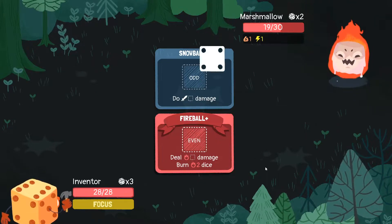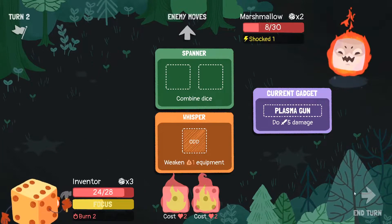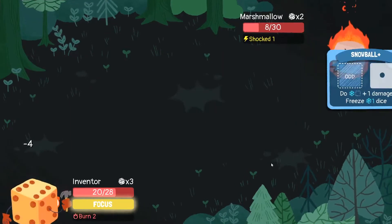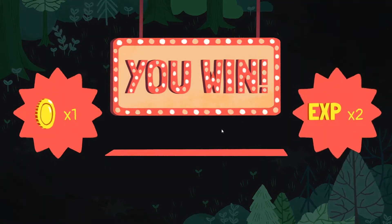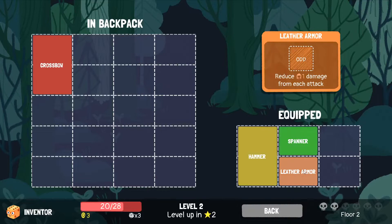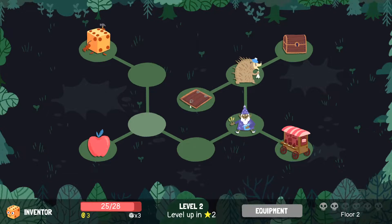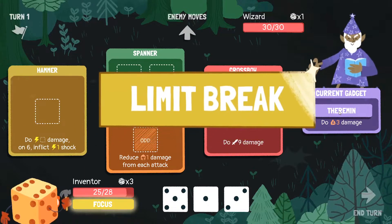I forget what the theremin does - I think it's like a little bit of earth damage and weaken or something. I remember liking it a lot. I don't need to weaken you, I'll just not take the damage instead. You burn me for two every time. Whisper - Theremin - three earth damage, nice. I've never seen anything that has any response to that element of attack. I didn't mean to eat that, but that's alright, I guess. I'll live. Perhaps be a little bit less healthy going into the next floor.